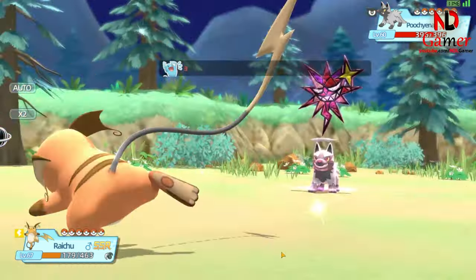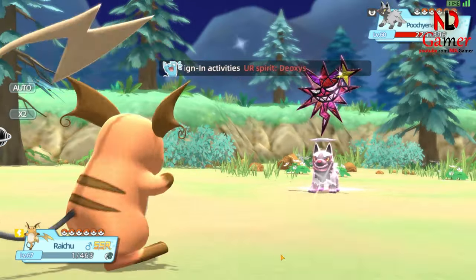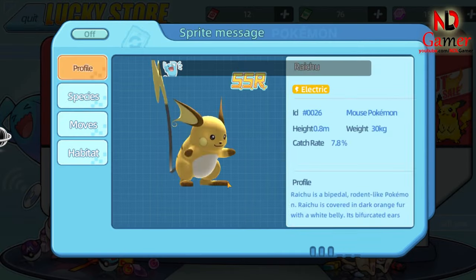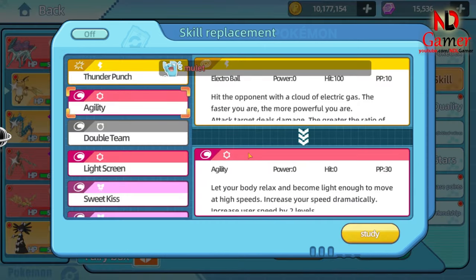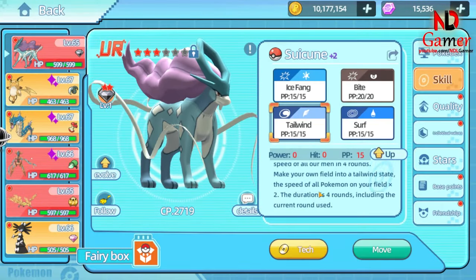So what makes Electro Ball stand out? First, its variable power is the star feature. When facing slower opponents, Electro Ball's strength can skyrocket, potentially dealing massive damage. It's particularly effective with fast Pokémon like Pikachu, Raichu, or Jolteon, who can fully harness its potential. The flexibility of this move allows for quick and efficient attacks against slower Pokémon, or it can be combined with other strategies to create powerful combos.